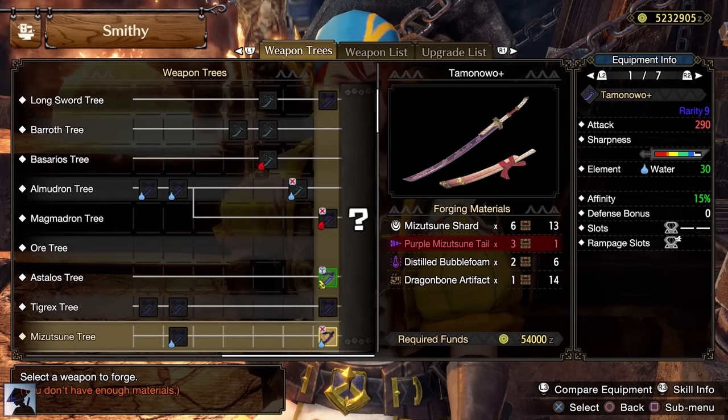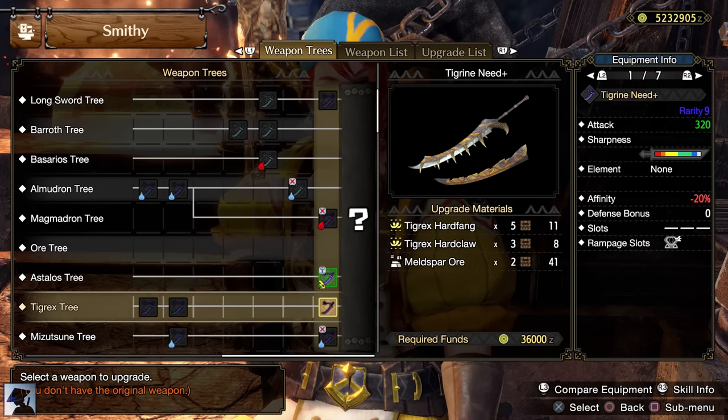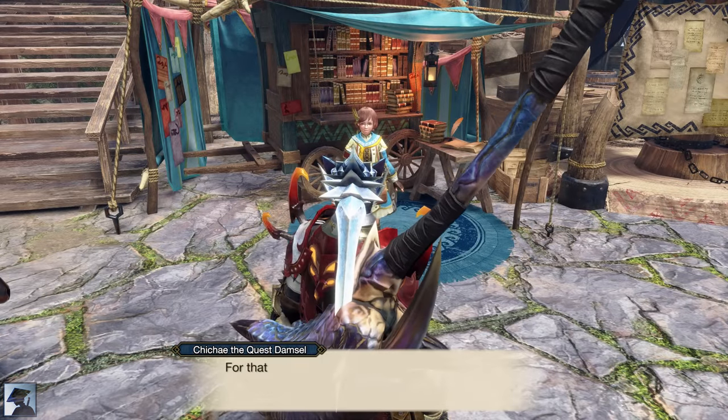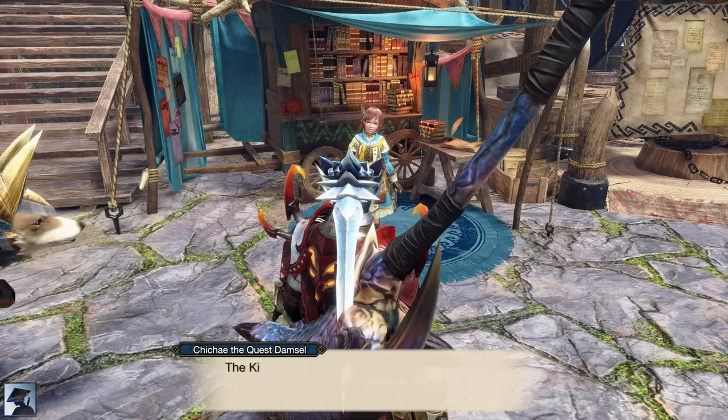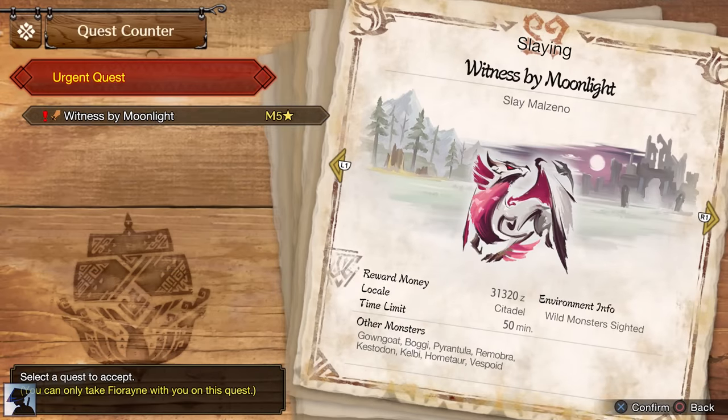The second key quest you might consider completing is Tigrex. Its Longsword can get quite powerful if you have a set with high affinity to make up for that minus 20%. After completing two key quests, you will unlock the Urgent Quest. This time it's not gonna be that easy, as you have to face the new Elder Dragon from Sunbreak, Malzeno.